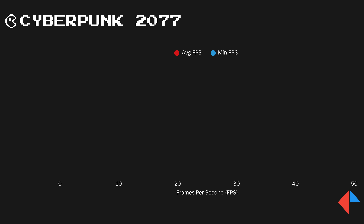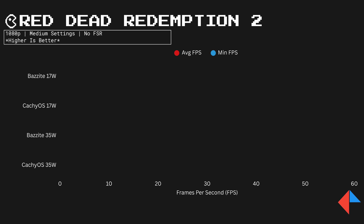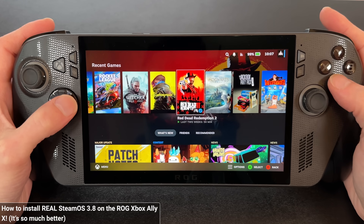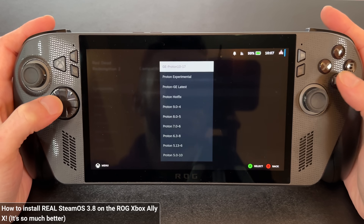With TDP controls in place, it's time to benchmark. To keep things consistent between Bazite and CacheOS, I used Cyberpunk 2077 and Red Dead Redemption 2, both at 1080p, medium settings, no FSR, no upscaling, no frame gen — on this channel we like real frames. We tested both games at 17 watt TDP and 35 watt TDP. Quick note on RDR2: it actually ran out of the box just fine on CacheOS using default Proton, unlike Bazite where I had to install GE Proton 10.17 and fix some graphics settings. So Cache's benchmarks use out-of-the-box Proton and Bazite's used GE Proton 10.17 — important to note because any lead or gap may be related to those configuration differences.